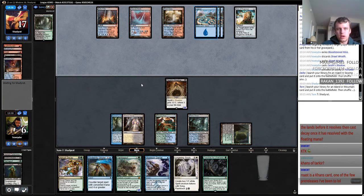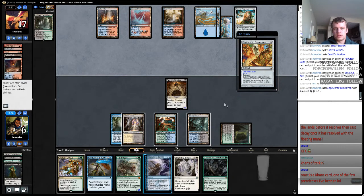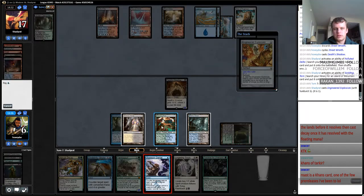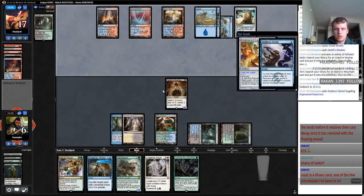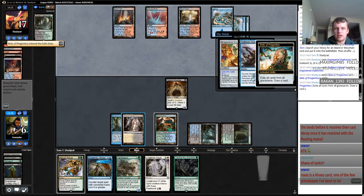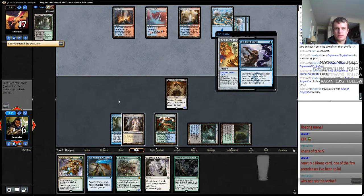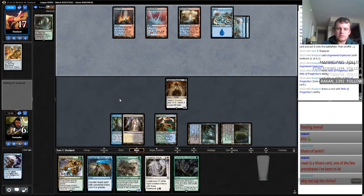If my opponent plays Moon here, I'll let it resolve and then Decay it. Engineered Explosives for one — I think we've got to Stub this. This gives my opponent a chance to land a Blood Moon, but I could have tapped that and held up Blood Moon. I just lost my mind there. God, we totally deserve to lose this game now — I forgot this turned it on. Yep, that was a mistake. Zoned out there.